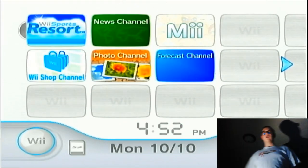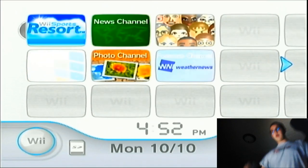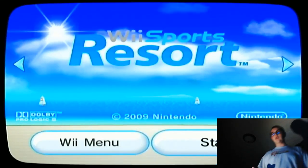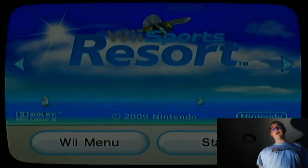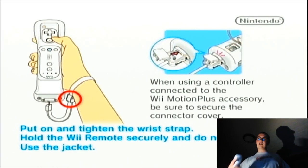All right everyone, today we are back with Wii Sports Resort — a timeless classic. As always, while it loads, fact of the day: anyone who's ever seen a tiger knows they have stripes in their fur, but did you know they also have striped skin? That's pretty crazy that both their skin and their fur have stripes.